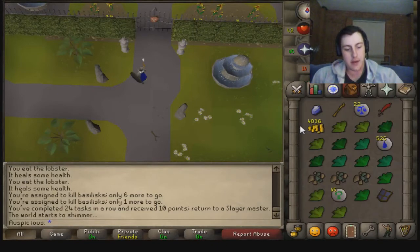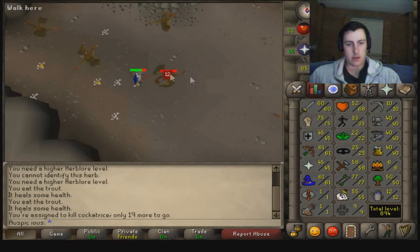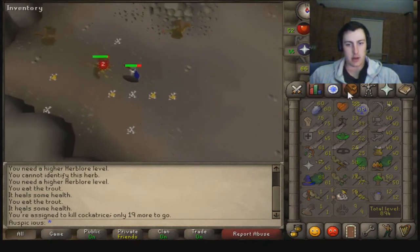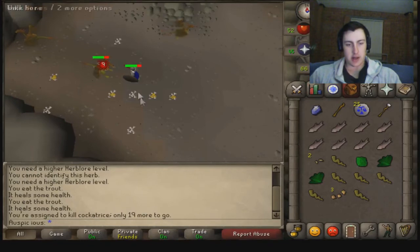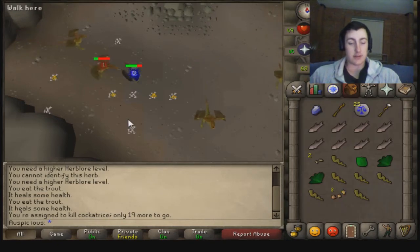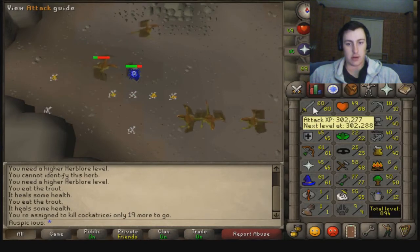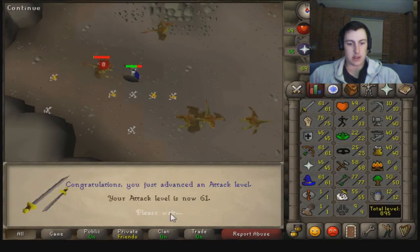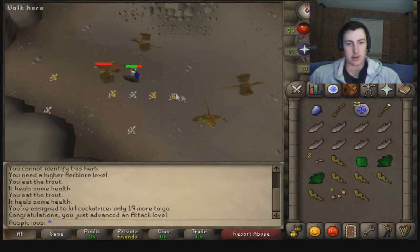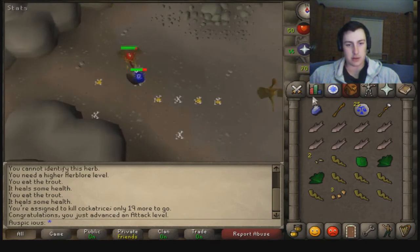I'm about to hit 61 Attack — got one more kill to make and then we'll be there. Pretty much finished this task as well. I'll join you back after I get this Attack level once the task is finished. There we go, 61 Attack. I'm also getting a lot of Limpet Roots, which is really good because I'm going to use them for Herblore.